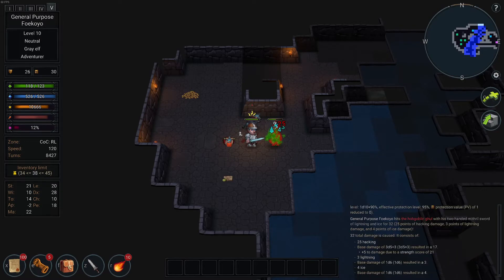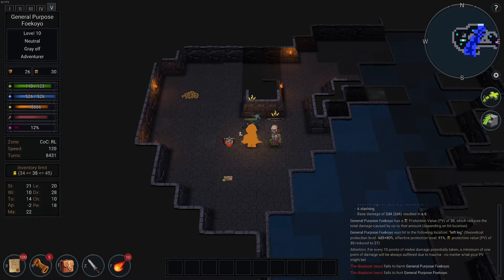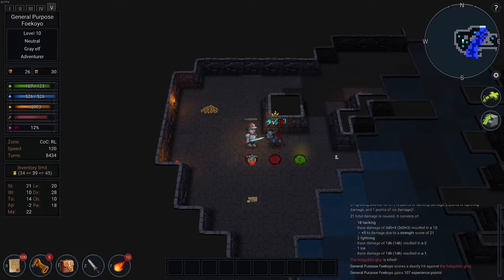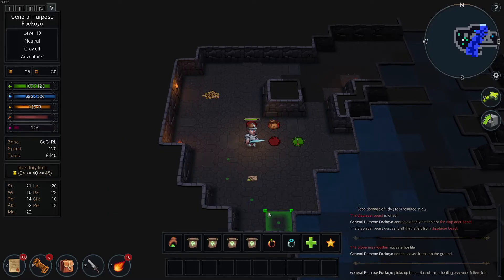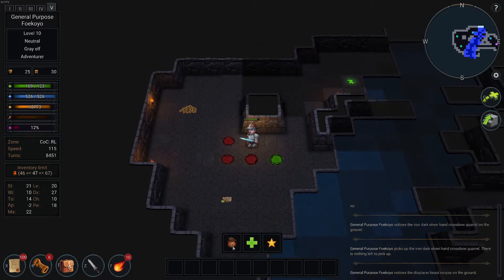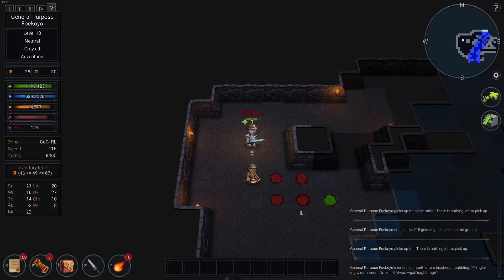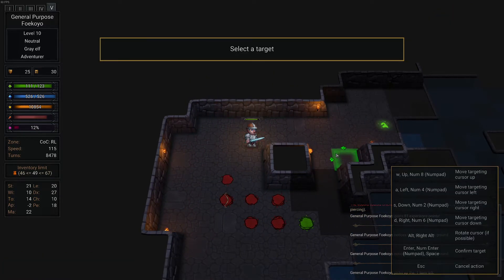I need a potion of cure corruption. Eternium ring of mayhem — I'll take that. I badly need one. Extra healing — I'll take it. Acid, see invisibility, power, power... hand crossbow bolts. Displacer beast corpse. Large ration. I'll take the coins on the off chance. Looks like they fixed the previous bug where if you kept trying to cast, it'll work sometimes — but I can't retry on the same turn. Previously you could.